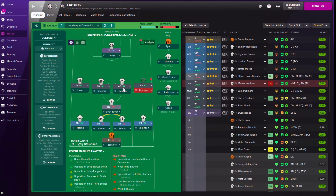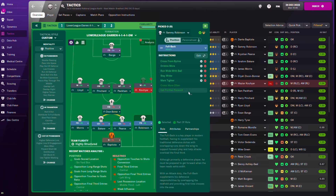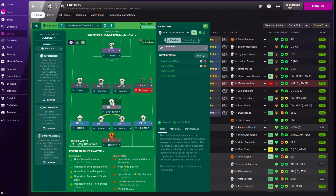For the tactic setup, it's a 4-1-4-1 as I mentioned. The two full backs are on attack duty, the central defenders are both on defend duty. These are the instructions for the full back on attack - identical on both left and right. Both central defenders also have identical instructions. The half back on the other hand has just two instructions.